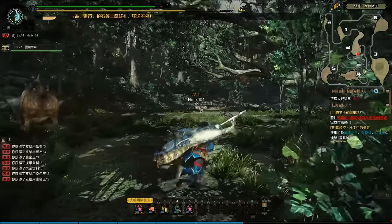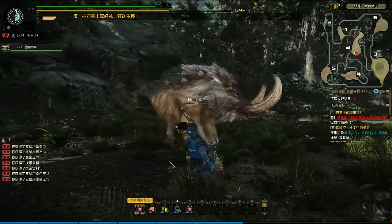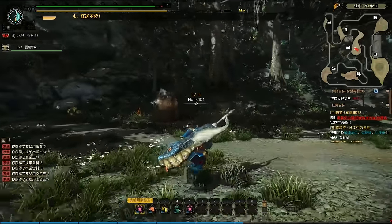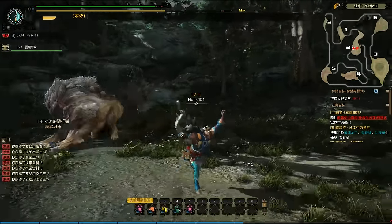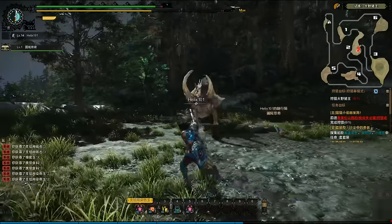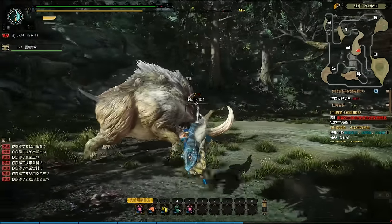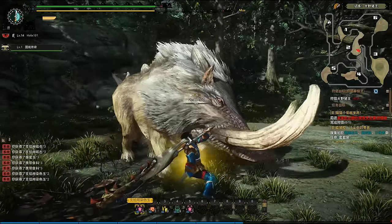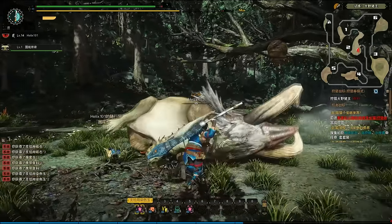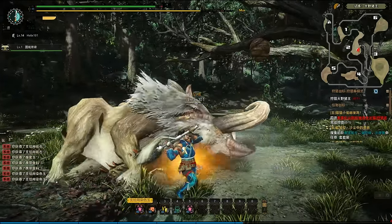In the other episode I also mentioned how it's very important to sheath your weapon before you start running around and trying to get back to the monster, especially since this one is running around a lot and you're trying to catch up to him. With the greatsword especially, the problem is that when you have it unsheathed it has a lot of weight to it, so you start walking really slowly.